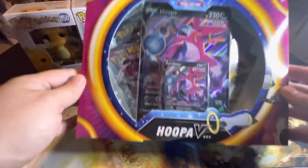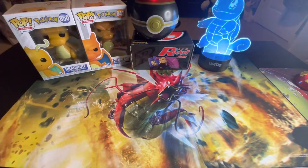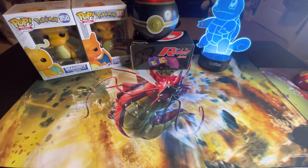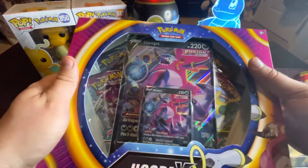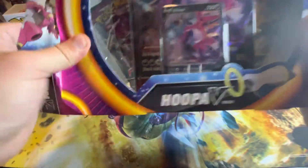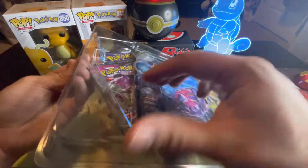Welcome back to Canto Grove. Today we have the Hoopa V-Box and two Shining Fates, picked up from my local Walmart. It was cool finding the Shining Fates box again, and I finally decided to get this Hoopa box. I haven't gotten it before, so let's see if we can get anything worthwhile. Hope everyone's enjoyed their day - as always, looking for some great cards.